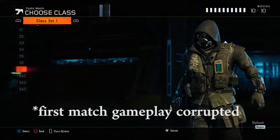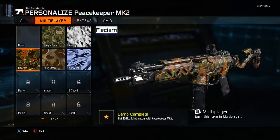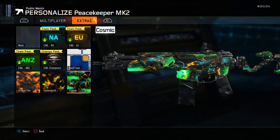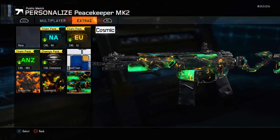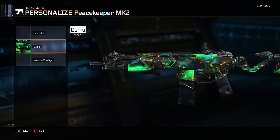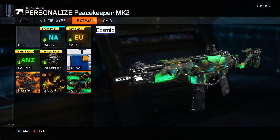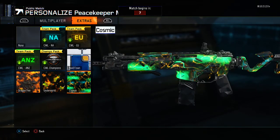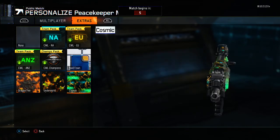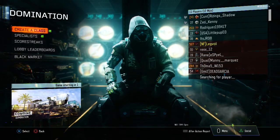Alright guys, we're back with the second map. We got some Combine, but let me show you all something really quick. I think they just added this. My game settings changed, I had to close the app, and then it updated. But look at that dude — that's sick, what the hell? I think they just added this right now. That's a sick camo. That's definitely one of the best in the game, in my opinion.